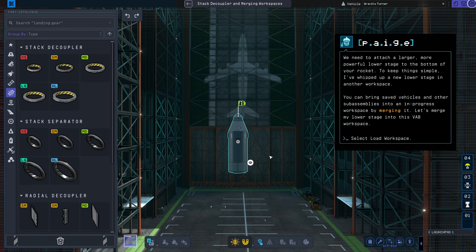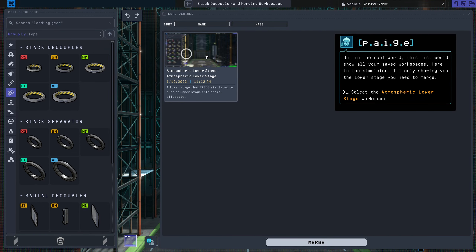Add that decoupler to the bottom. We need to attach a larger, more powerful lower stage to the bottom of your rocket. I've whipped up a new lower stage in another workspace. You can bring saved vehicles and other sub-assemblies into an in-progress workspace by merging it. Let's merge my lower stage into this VAB workspace. In the real world, this list would show all of your saved workspaces, but here in the simulator, I'm only showing you the lower stage you need to merge.